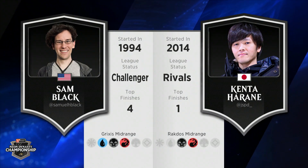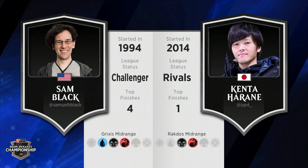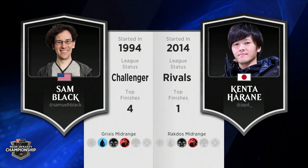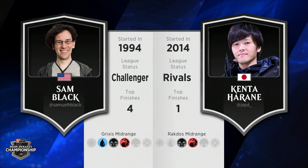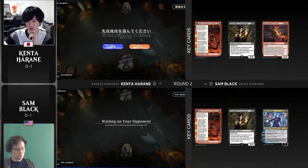One thing I love about this Grixis midrange deck — the first time I looked at it I was like, wait, what's the blue for? Ah, Suspicious Stowaway, and there's some Kaito Shizuki action in there too. That planeswalker is so sneaky — you think 'I'll just kill it on my turn,' but nope, it phases out the first turn it's down. Kaito is a three-mana planeswalker with built-in protection: a blocker, phasing, and repeated card draw. A lot of people started with Kaito when exploring this Alchemy format, trying to figure out how to break it. This team ultimately brought one copy, so maybe they didn't fully break it, but it'll certainly be useful when it shows up.